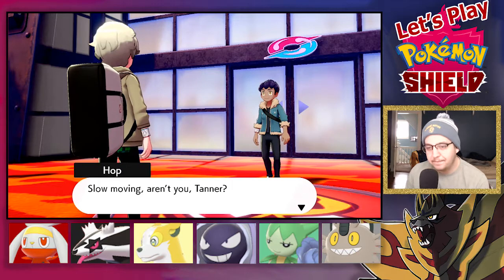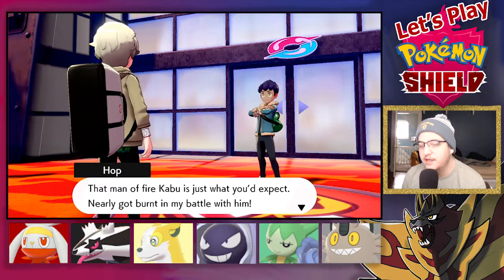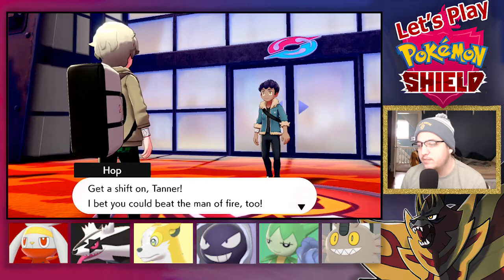Slow moving, aren't you Tanner? I've already gone to earn my Fire Badge. That Man of Fire, Kabu, is just what you'd expect — nearly got burnt in my battle with him. Even with my strongest team it was definitely touch and go, but I still won in the end. Go to Motostoke, Tanner. I bet you could beat that Man of Fire too.